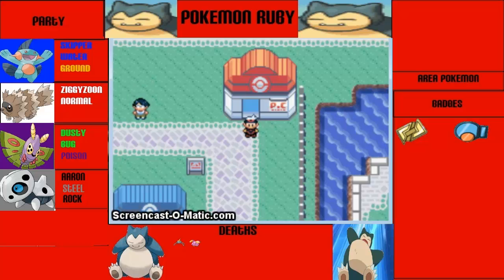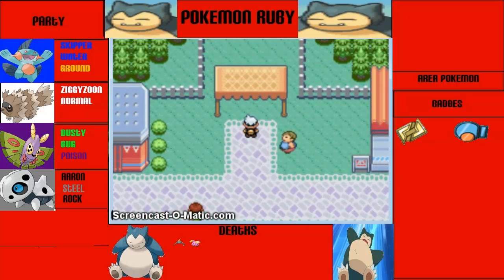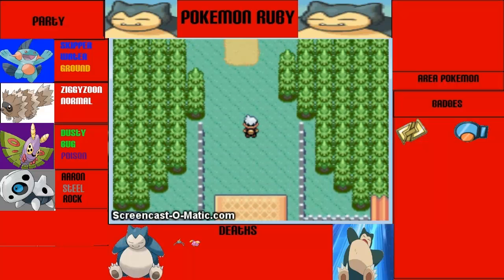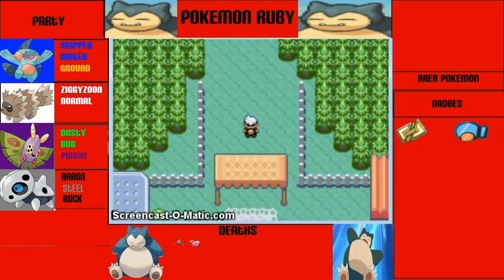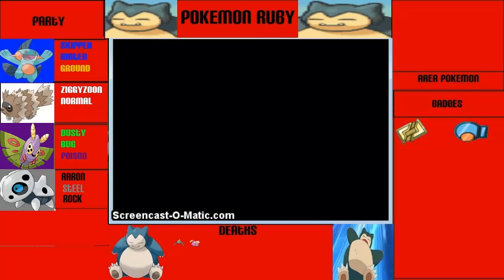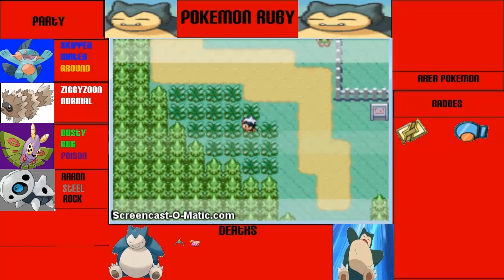What's up, YouTube? This is Ruby - Pokemon Ruby Nuzlocke Run Part 6. We've already beat the Team Magma Grunts in the museum, so we really don't have any need to go into Slateport City anymore. We're going to go and try to catch another party Pokemon in Route 104.